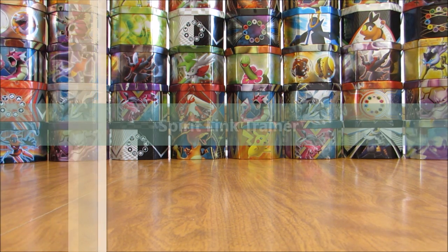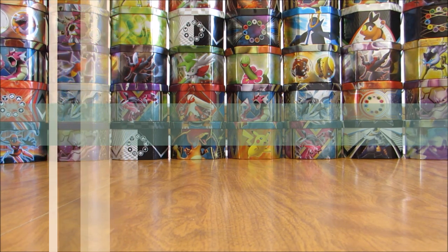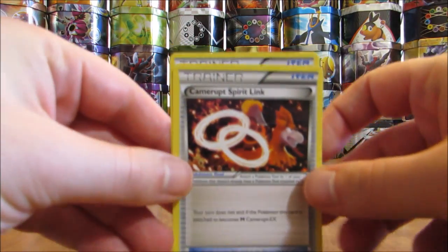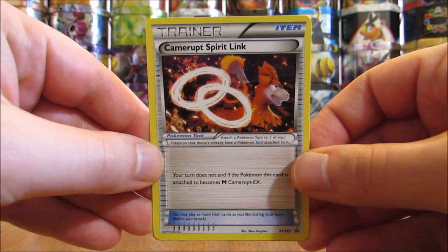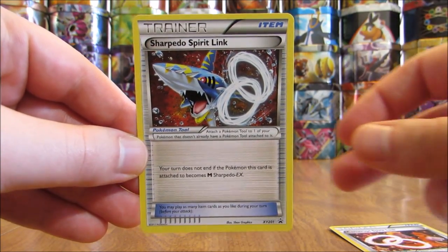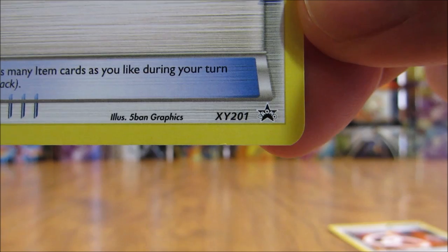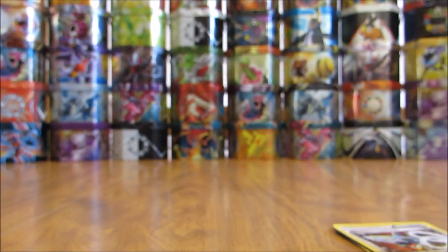I just have two Black Star promo cards of Spirit Link trainers. Anytime you get an EX Premium Collection box that includes a Mega EX, you're going to have the corresponding Spirit Link card with that. The two Spirit Link Black Star promo cards I have are Camerupt and then Sharpedo. All you have to do is look at the bottom right-hand corner — you can see the large Black Star with the word promo across it, and that's how you know it is a Black Star promo.